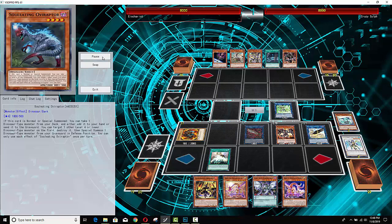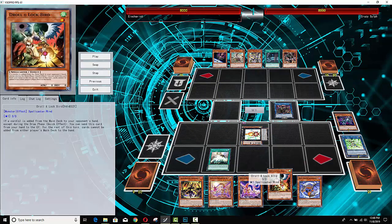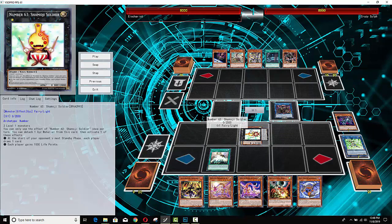Red Eyes is still in the game, so you can do some pretty significant things, but this is where it's going to look a little different. After the Saryuja, he actually needed to get the Droll Lockbird because it's going to be one of those cheese shenanigan type plays, and he's going to summon this very weird card — Number 63, Shumanji Soldier. This card is very similar to the Trickstar Droll Lockbird combo. It forces both players to draw a card, and obviously that means you can use Droll Lockbird after it. He has two of the cards he'll need.